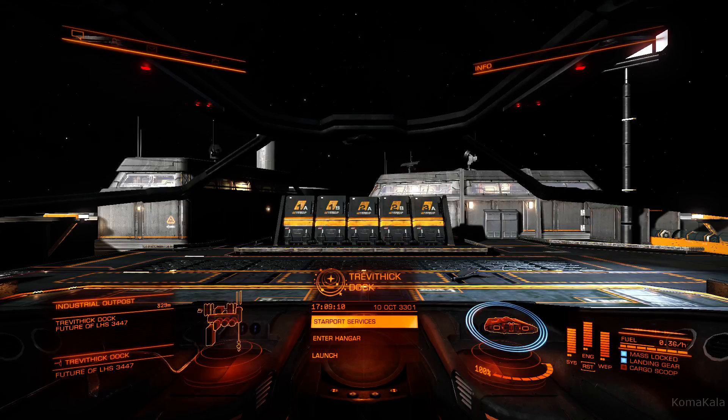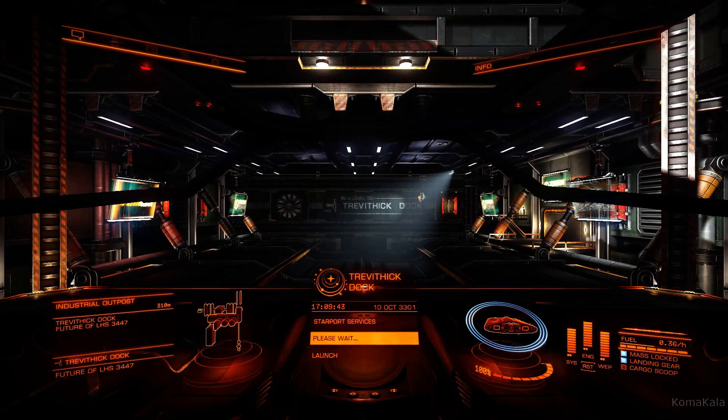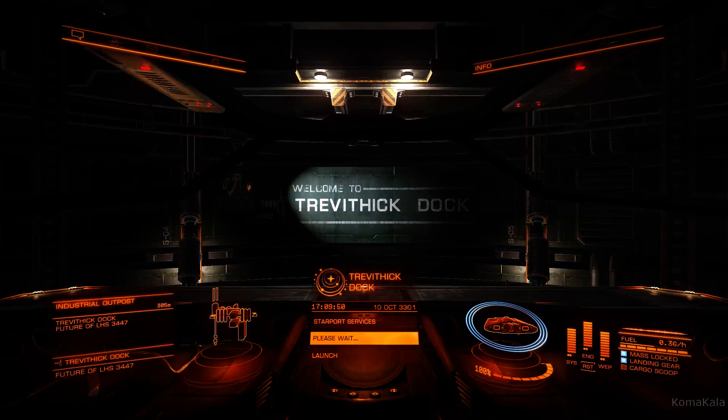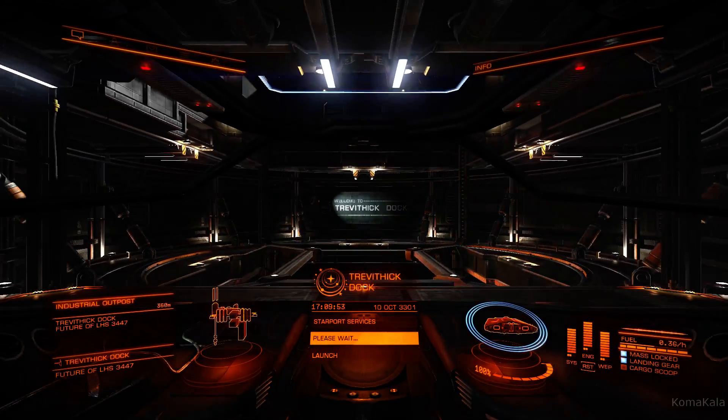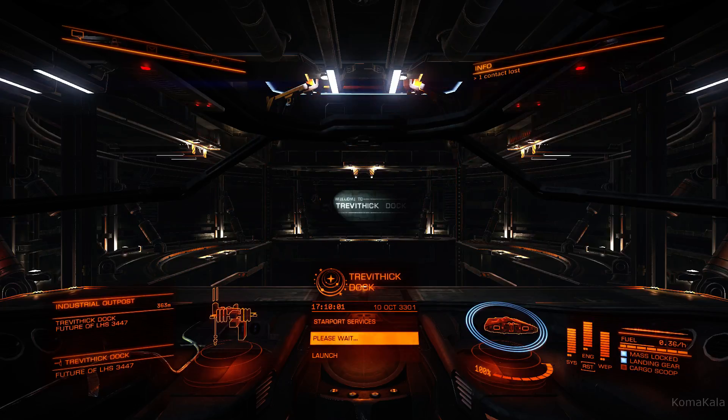In the next video I'm going to show you taking off from a station and docking at a different type — there are stations that orbit planets with a slot opening you have to fly through to enter. I struggled with finding that slot when I first started, so I'll give you tips on approaching so you're always facing it. For now let's enter the hangar, and that'll be it for this part. Thank you all for watching — tune in to the next part for a rundown of station services and flying to another location in the same solar system. See you guys in a few minutes, bye.